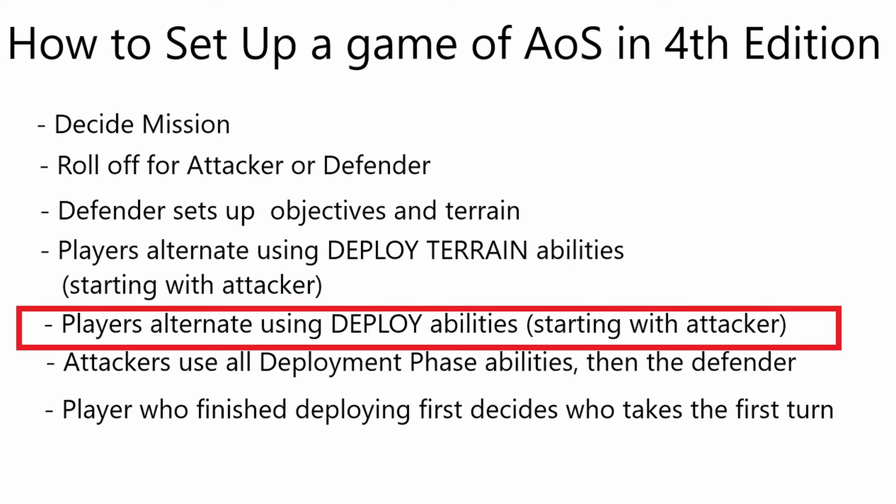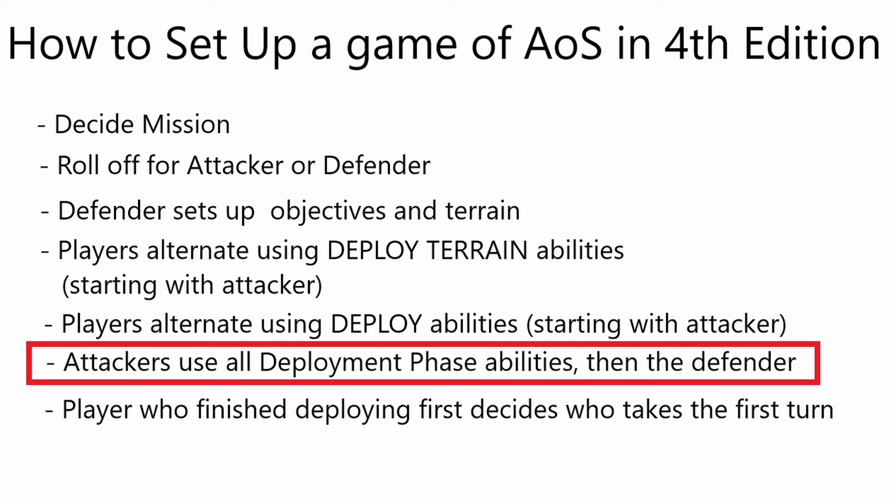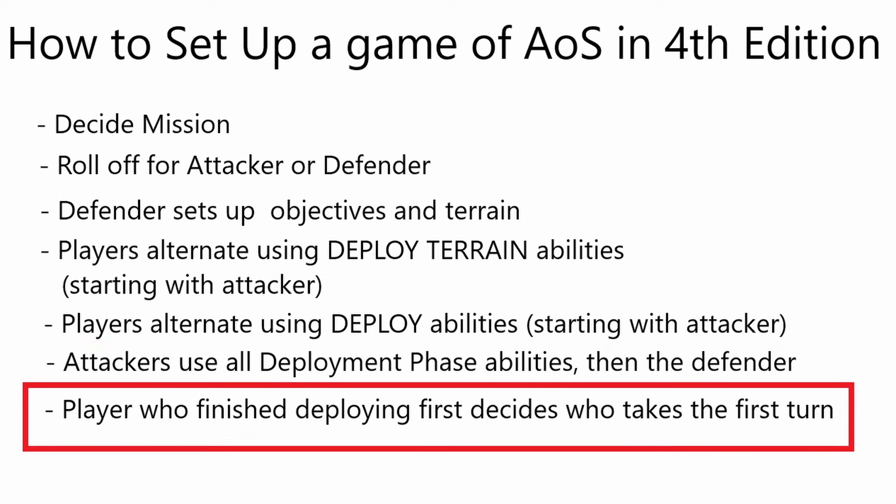In step 2, the attacker uses an ability with the deploy keyword, either universal or faction specific, followed by the defender. They alternate doing this until both players have no more deploy abilities. At this point, you'll know which player decides who goes first. In step 3, the attacker uses all their deployment phase abilities, then the defender uses all their deployment phase abilities. The person who finished deploying their army first decides who goes first, and the game begins.